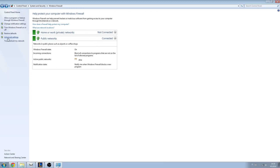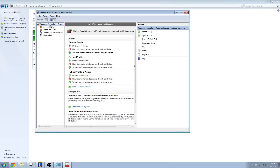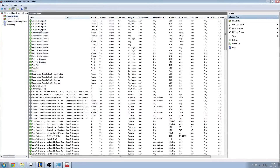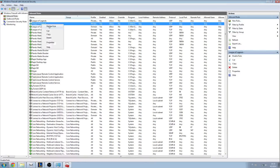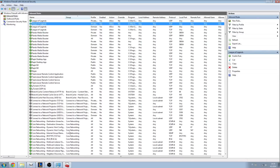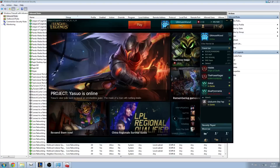The next step is to go to Advanced Settings, then Inbound Rules, and find the League of Legends rules. If any of these rules are grayed out like this, you need to enable them.